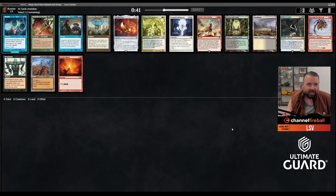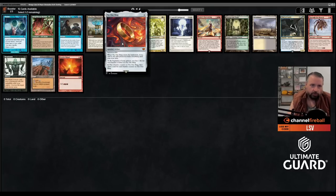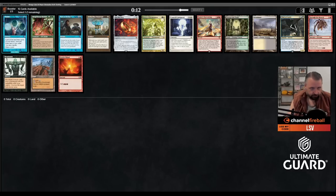Welcome to a high-stakes Vintage Cube — a 64-player single elimination draft. If you 3-0 you draft again, and if you 3-0 again you win the tournament. For the first pick I'm deciding between One Ring, Ponder, Reanimate, and Wasteland. I'll take the One Ring — it's colorless, quite powerful, and there's a lot of directions you can go with it.